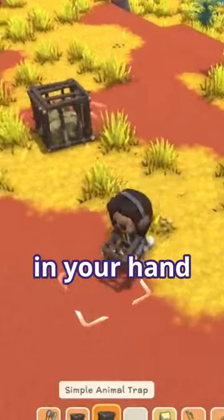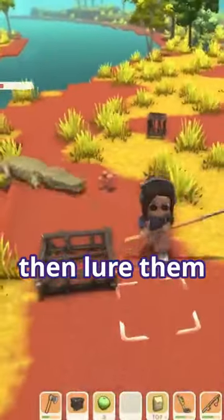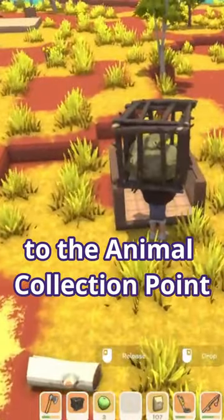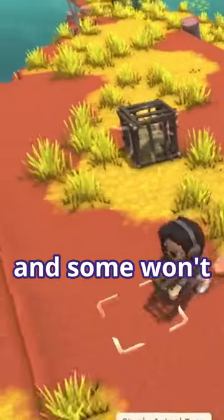Hold your trap in your hand, then left click to set it up. Tire the animal you want to catch, then lure them to your trap. Left click to take them and drop it to the animal collection point. Some animals will struggle and some don't.